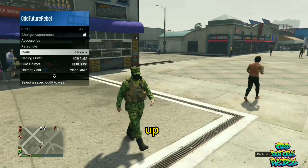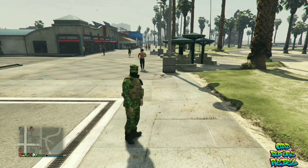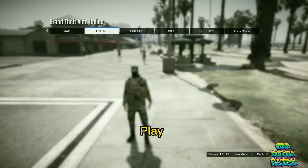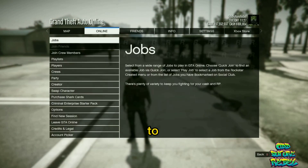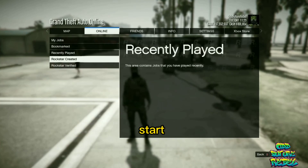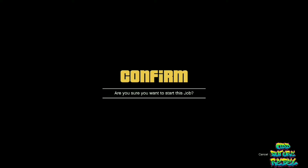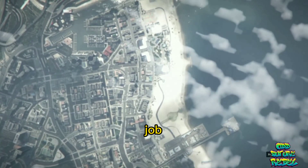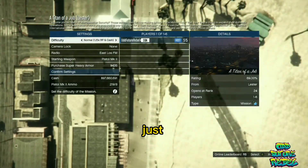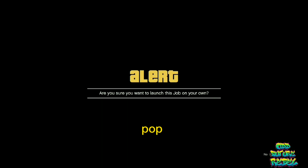Open up your pause menu. Go over to Online, then Jobs, then Play Jobs, then Rockstar Created. Go over to the missions and start up the mission called A Titan of a Job and accept the alert. On the job menu, you don't really have to do much — just go over to Confirm Settings, push Play, and accept the alert once it pops up.